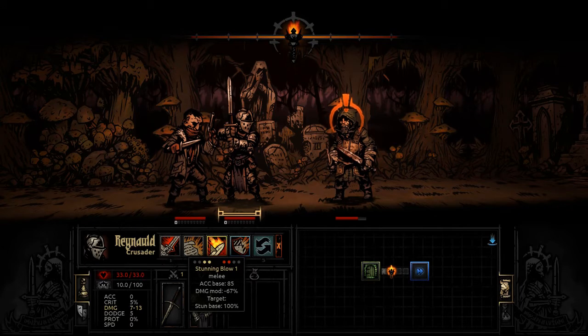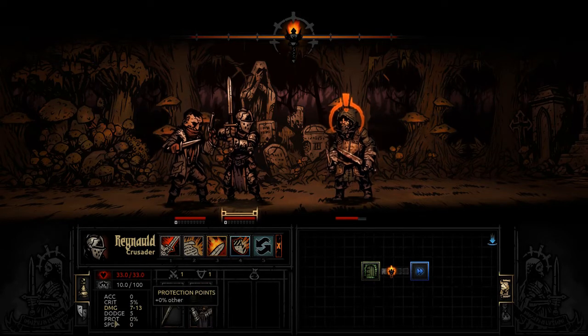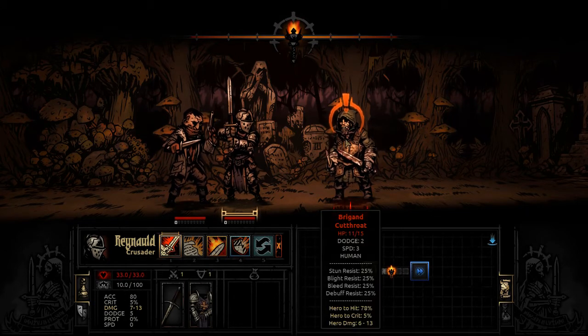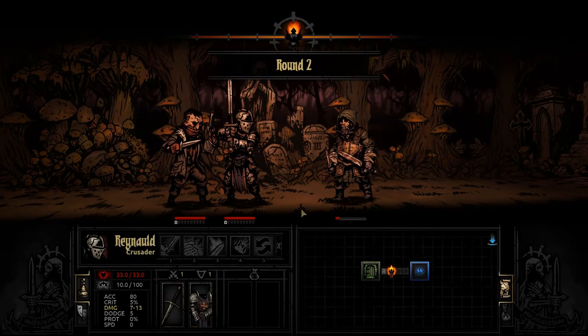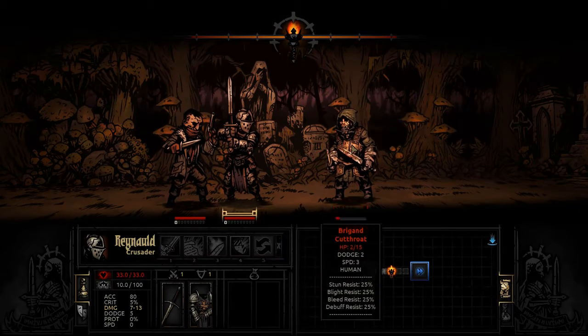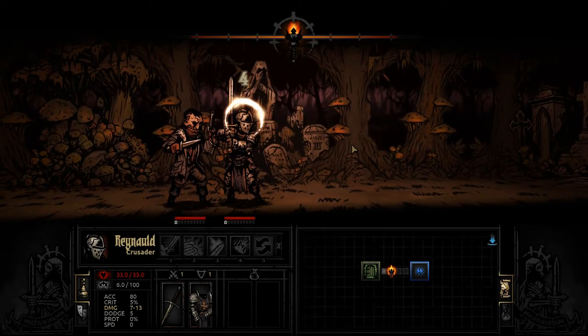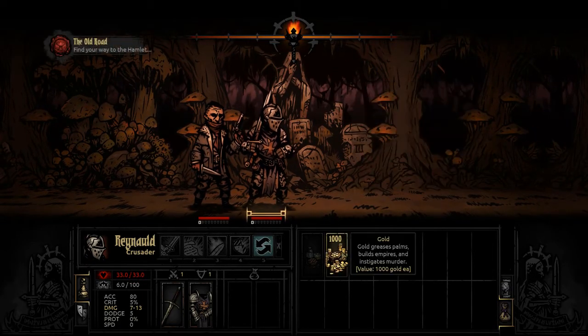We're going to use Open Vein on this guy - hopefully get the bleed. Nope, he resisted it. The Crusader is more of a front row tank type. He has Smite for straight damage, Zealous Accusation which damages both front row characters with high accuracy, Stunning Blow which is low damage with a stun chance, and Bulwark of Faith which increases your torch by five and gives plus 20 protection. We're just going to smite this guy in the face and he's dead.